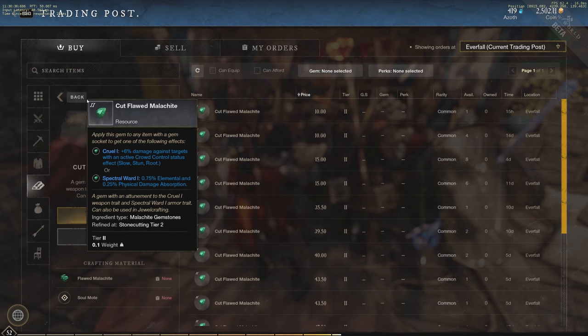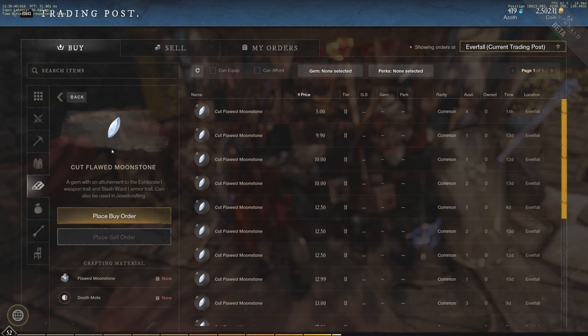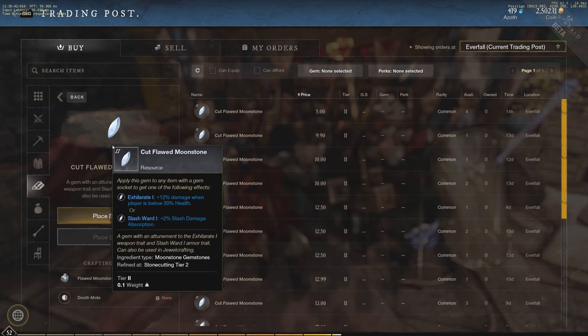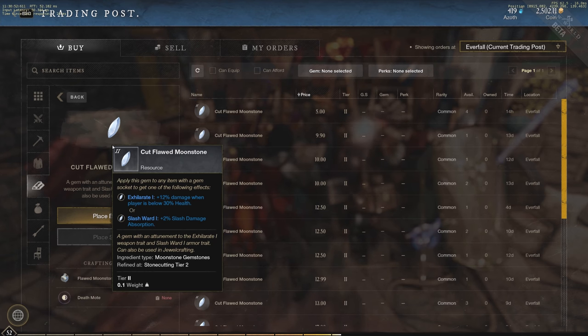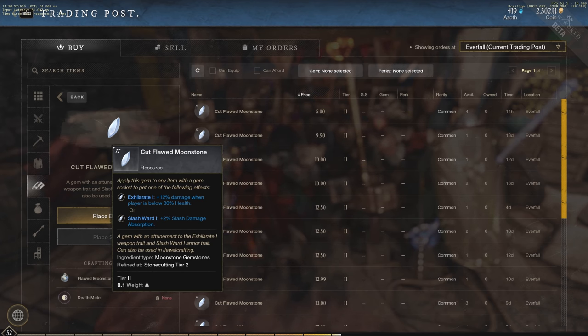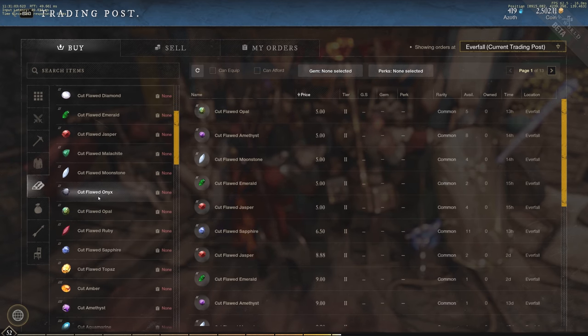The Moonstone is unique: plus 12% damage when you yourself are below 30% health. This is obviously great for the hatchet, since the hatchet's Undying perk lets you stay alive at zero health for quite some time — you can take advantage of that low-health window with the Moonstone's damage boost.